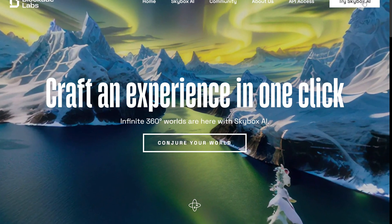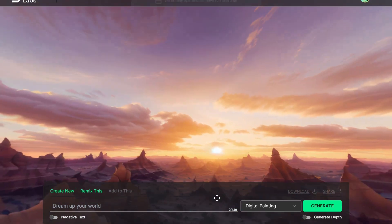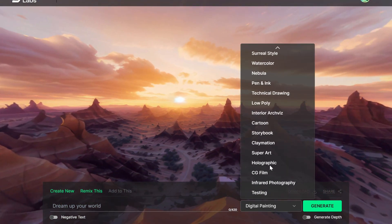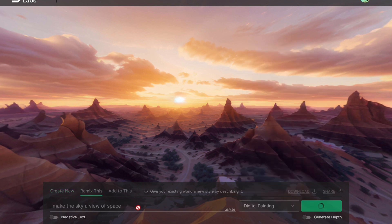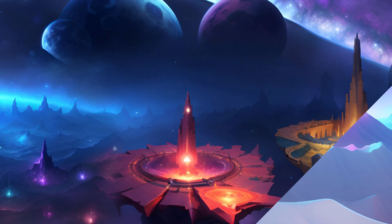I also found this really cool AI by Blockade Labs that actually generates skyboxes based on a prompt. Although I haven't actually used one of its generated skyboxes in a scene yet, it's definitely really good at making skyboxes and has several different art styles as well. Here are some of my generated skyboxes.